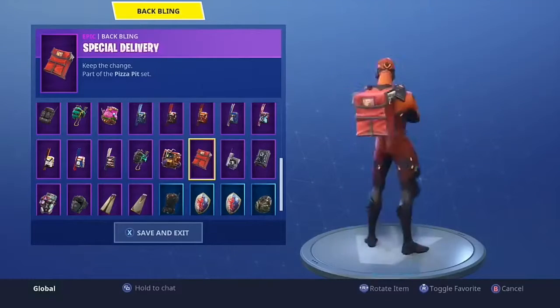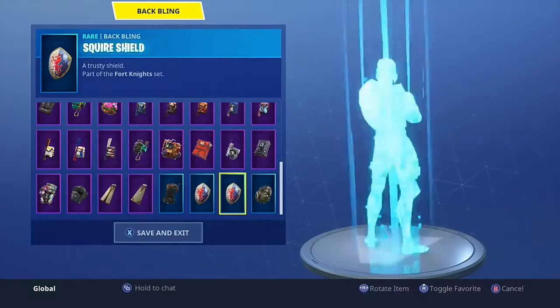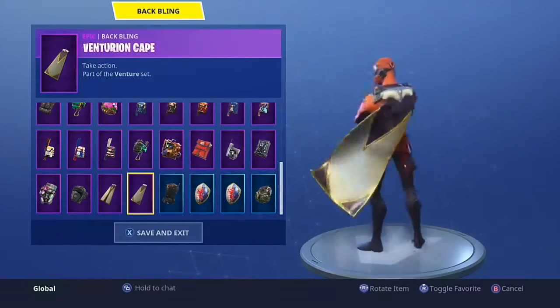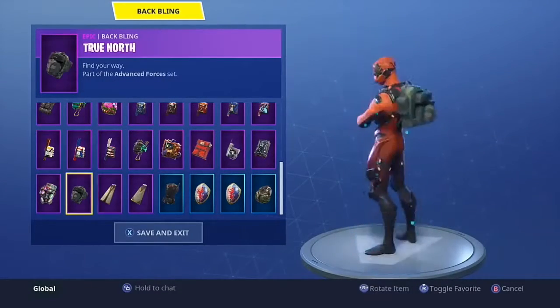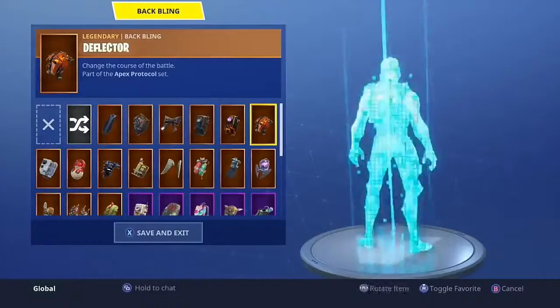The skiing back blings just don't look good on this skin to me. Rust Bucket definitely not. Special Delivery it's looking all right but I probably wouldn't use it. Venturion and the Ventura Capes — I could definitely see myself using those. True North no, Tag Bag definitely not. So now what we're gonna do is put on the Deflector and check it out with all these different skins.